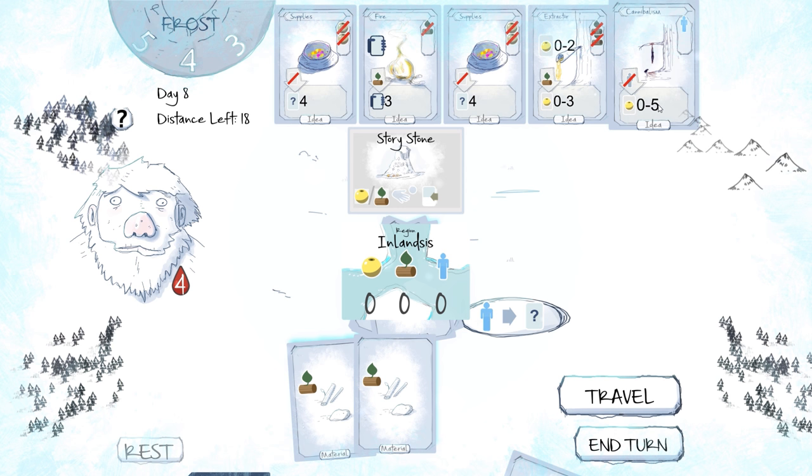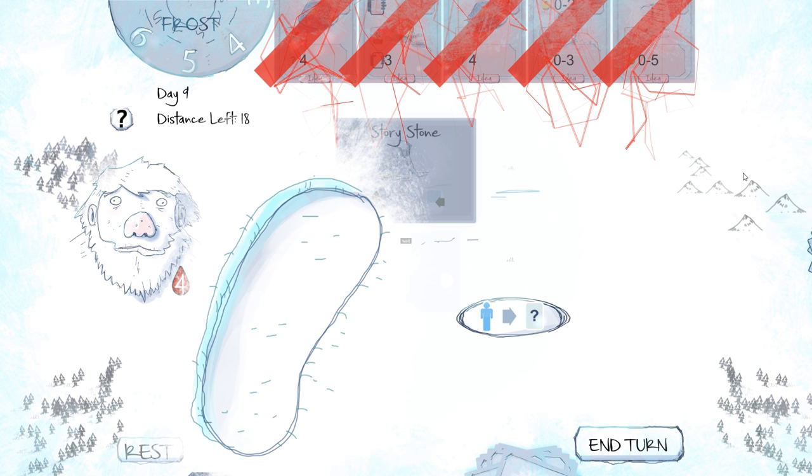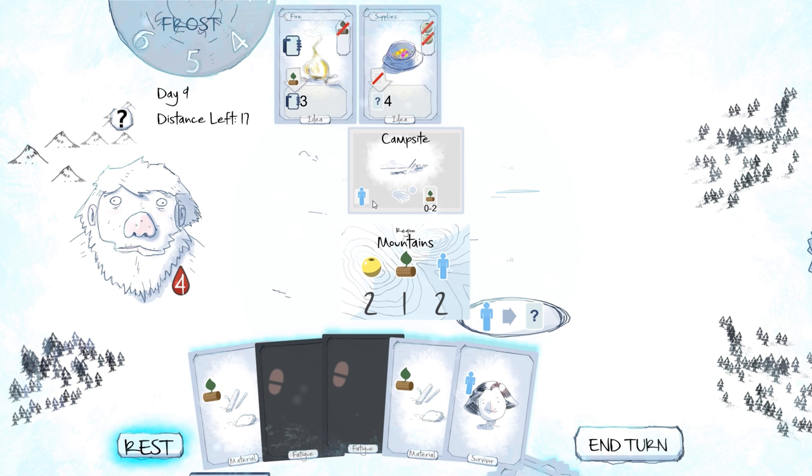I could spend a person, burn a person, get a whole bunch of food. Cannibalism! I don't want to burn my survivors to eat. Two wood, one wood, two... I'm going to keep going. So the frost count is going back up — we're keeping ahead of the storm.